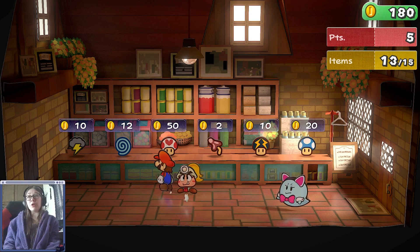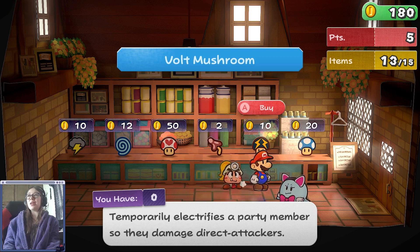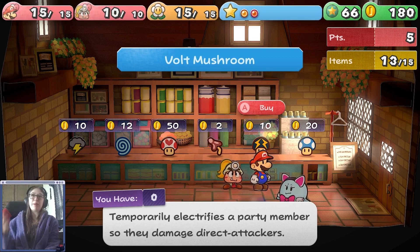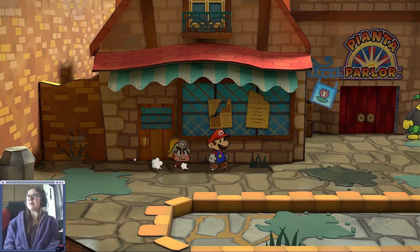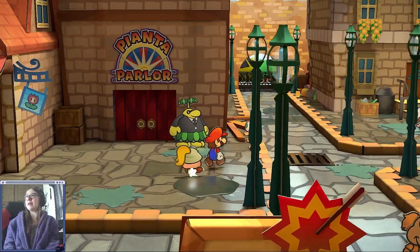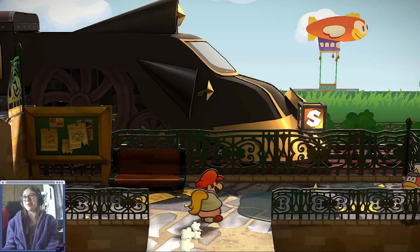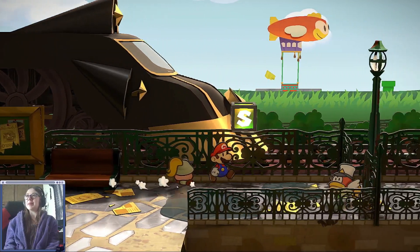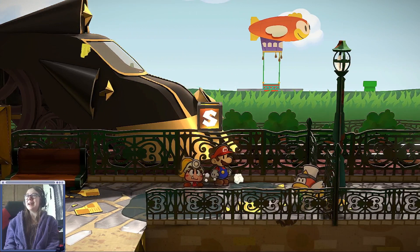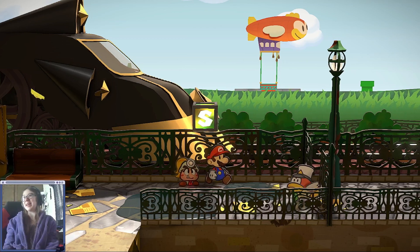The only bummer is if your partner dies — it restores 10 HP when Mario or his partner falls. Usually right now I only have 15 HP and my partners have 10 HP. That's gonna change in about 5 seconds because I'm going to upgrade them next. But if your partner, who has way less HP, goes unconscious, it uses your Life Shroom — and I wish I got the choice to use it or not. It just automatically happens.